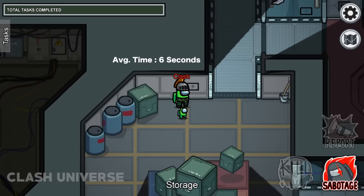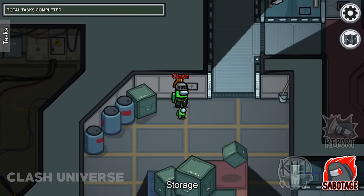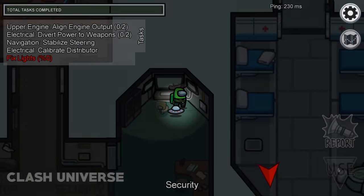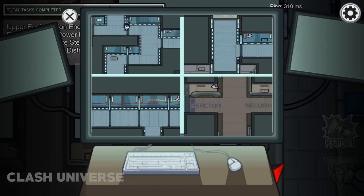All of these are two-step tasks, so you don't need to worry about the taskbar. Also, if someone sabotages and turns off the lights, you can still go to the security room and watch the cameras to see everything clearly with full lights.